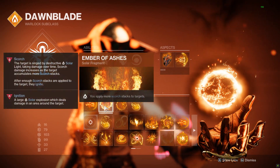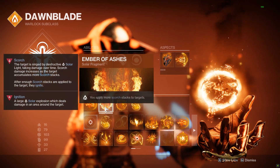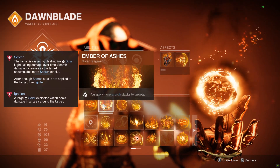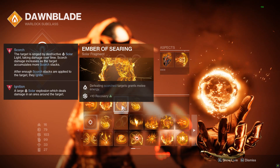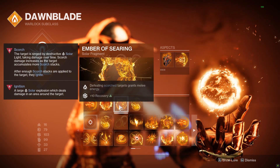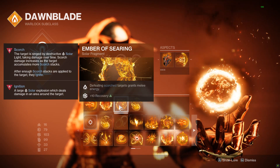Ember of Ashes is going to allow you to apply more stacks of Scorch, causing more ignitions, which means bigger damage. Ember of Searing — defeating Scorched targets grants melee energy — this is to help renew melees, but it's not necessary at all.